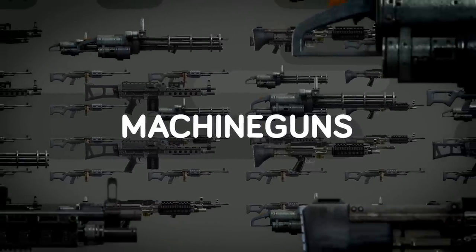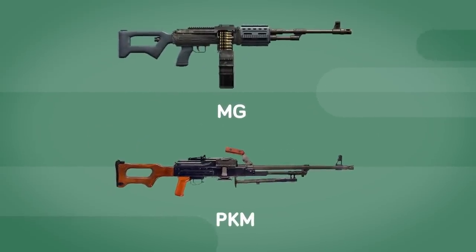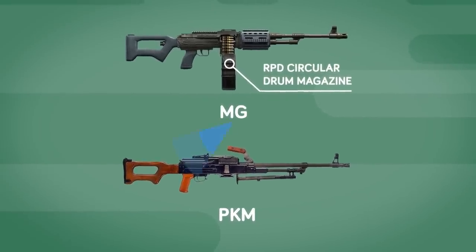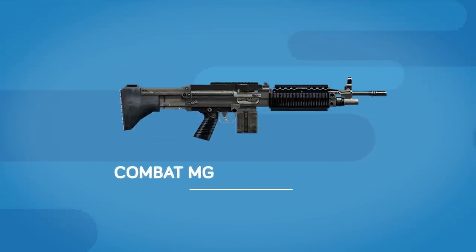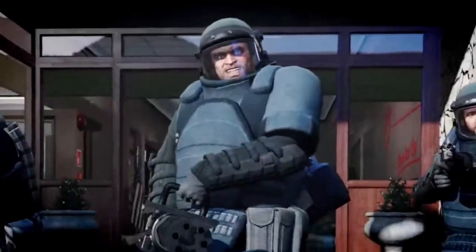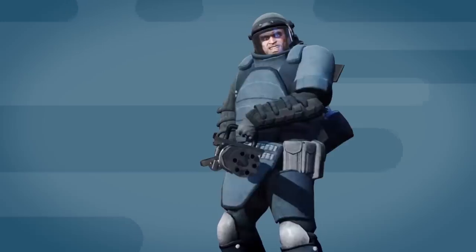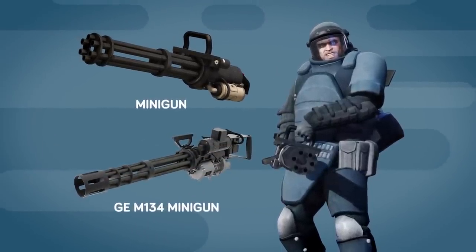The least impressive of the heavier machine guns is simply called the MG, based on the real-life PKM with some truly bizarre artistic liberties like a nerfed ammo capacity and an RPD circular drum magazine which wouldn't actually fit on a real PKM. Slightly more effective is the Combat MG, an intimidating frankengun comprised of several FN Mini-Mi variants as well as the classic M60. But if we're talking heavy-duty firepower, how could anyone forget the minigun? The game's take on this iconic weapon is inspired by the GE M134 minigun, though the game ditches the minigun's power supply and ammo feed for practicality.